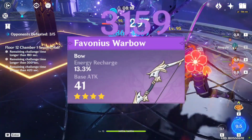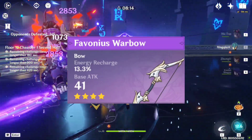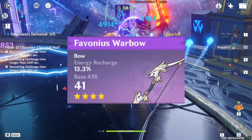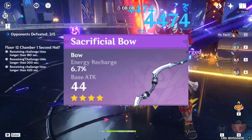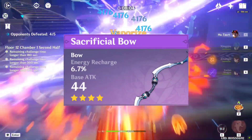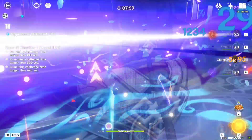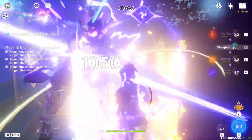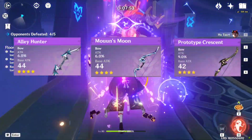Favonius Warbow is a good option as she will provide the whole team with energy, and her burst cost is 60 which is decent. Sacrificial Bow is also a decent option as it will let you use her elemental skill twice, but the free energy from Favonius is better if you are using her with DPS characters of other elements. Other options for maximizing Collei's raw damage are Alley Hunter, Mouun's Moon, Prototype Crescent, Viridescent Hunt, and The Blackcliff Warbow.